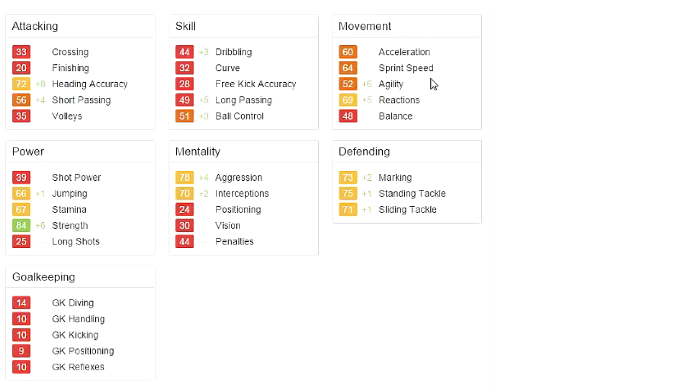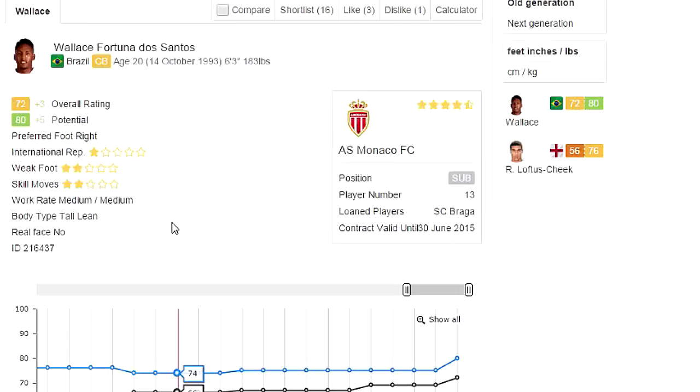60 pace and 60 acceleration, very respectable, and very good reactions right here. Very good strength getting a plus 6 to strength, very decent stamina as well as jumping, very good in all of the defending stats — mid to low 70s — as well as good heading accuracy. He is 6'3" and is going to be growing by 8 points, so one to look out for guys — Wallace Dos Santos, but you can call him Wallace.